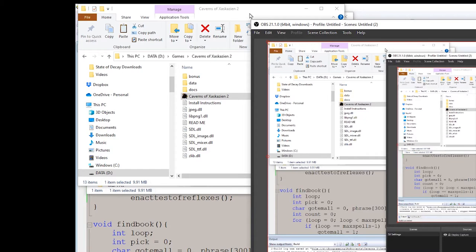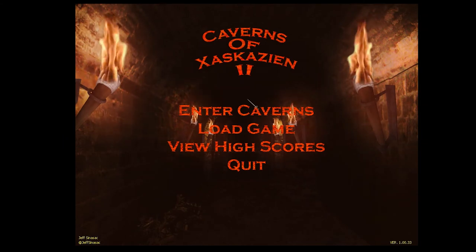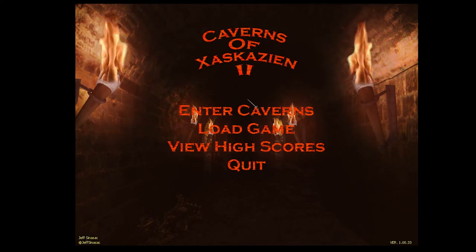Welcome back. I took a look at the code surrounding Test of Reflexes, and indeed the pop-up event screen says Test of Reflexes will trigger if you detect traps as well as disarming or triggering them. It did not say that in the queryable section, which leads me to believe I probably added it in as detect and then taken it out and forgot to remove the text from the main body.